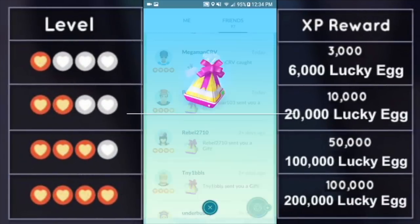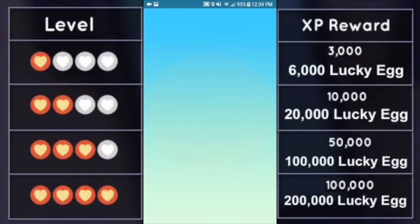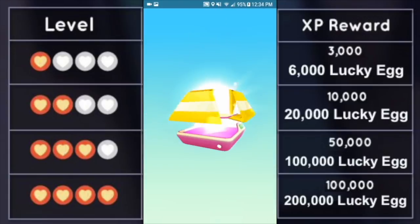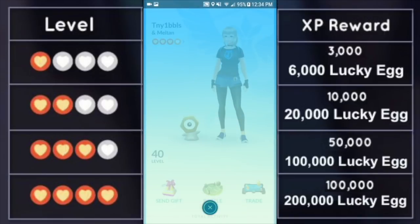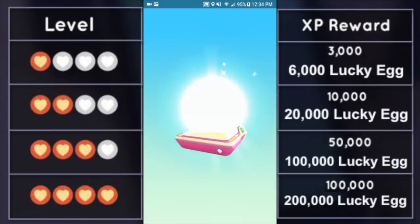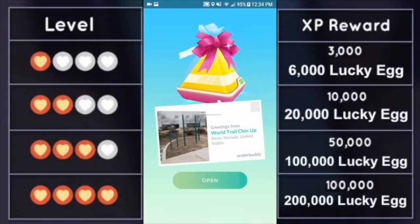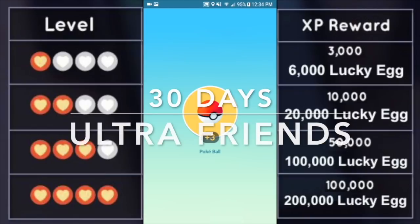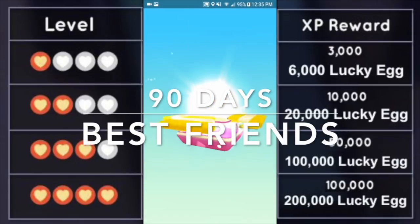Friendship in Pokemon Go is the best way to gain XP and has many advantages: extra damage in battle, extra Premier Balls after raids, and reduced stardust cost in trades. Every gift you send earns 200 XP. You get one friendship-building activity per day — a trade, battle, raid, or gym battle together. Good Friends (1 day) = 3000 XP; Great Friends (7 days) = 10,000 XP; Ultra Friends (30 days) = 50,000 XP; Best Friends (90 days) = 100,000 XP.